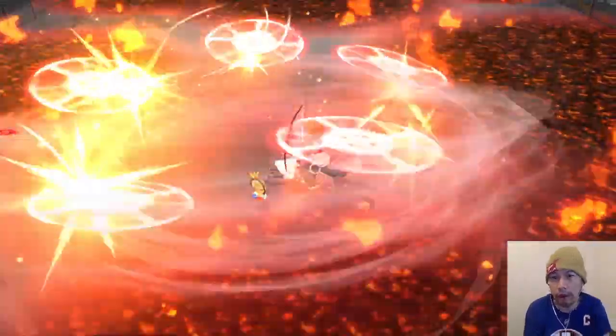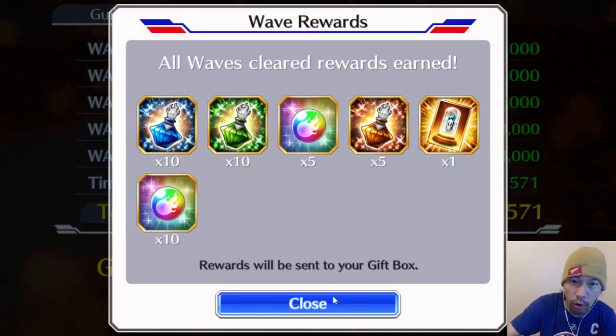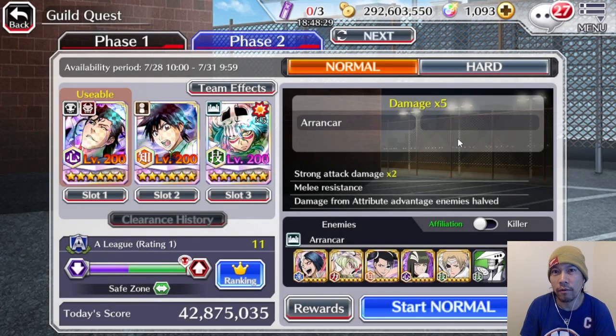There it is — hard mode guild quest with new Ichigo. Even at 1 of 5, 15 orbs. So if you power him up all the way at 1 of 5, there should be no reason you can't clear the guild quest — unless your links and accessories are kind of weak, but I'd say give it a shot.